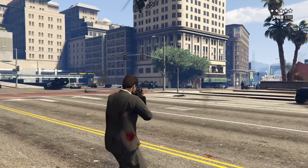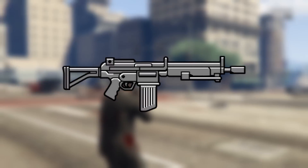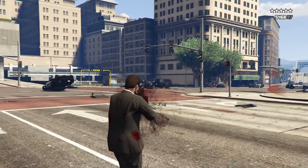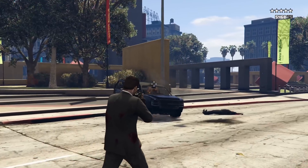Now if you guys didn't know, there was an LMG that was cut from GTA V called the Assault MG. It looked like this and even has a weapon wheel icon that's still in the game files today. Given the fact that we have seen other cut weapons like the Heavy Rifle make their way back into the game in updates, this concept I'm about to showcase could maybe be used on a new LMG in the future, or hopefully at least something similar.